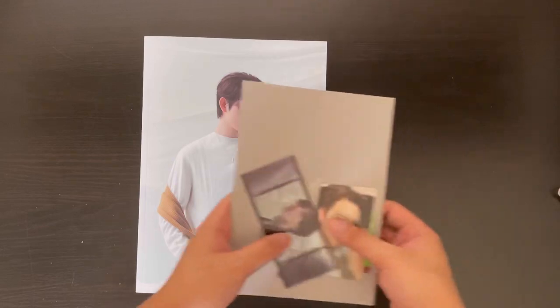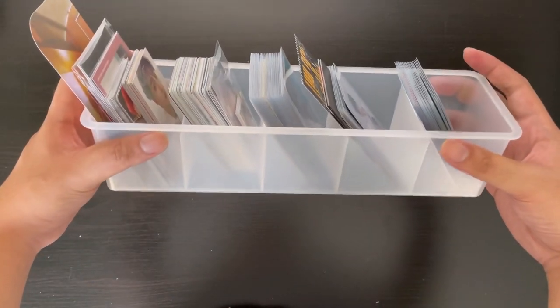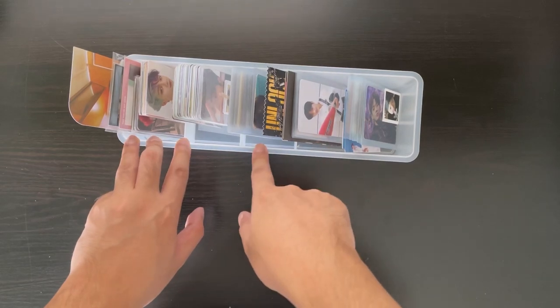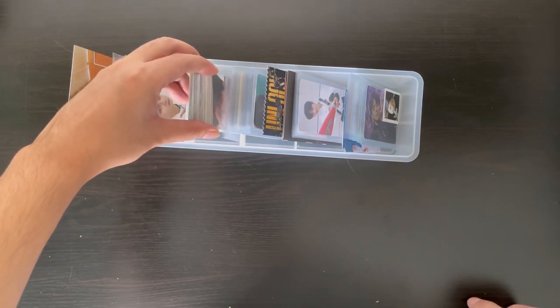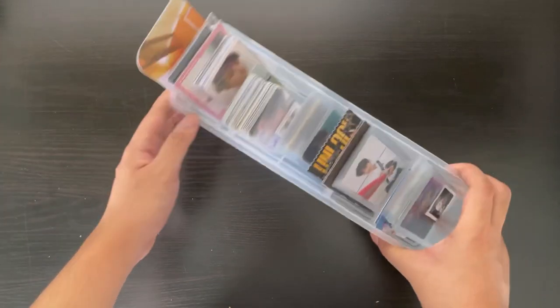So that was it for my mini haul! Now let's get on to the storing video. I wanted to show you guys something — this is where I put my photo cards now, it's a little bit more organized. I have one slot for Treasure, one for Stray Kids, then my other groups like GOT7 and 17, and then these cards are my extras. I have a lot of extras for Treasure, and Stray Kids, GOT7, and 17, so I have a lot of selling or trading to do.